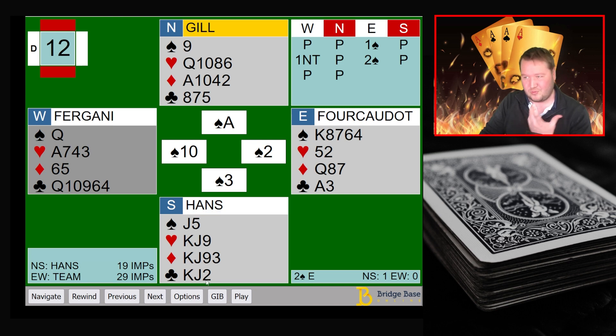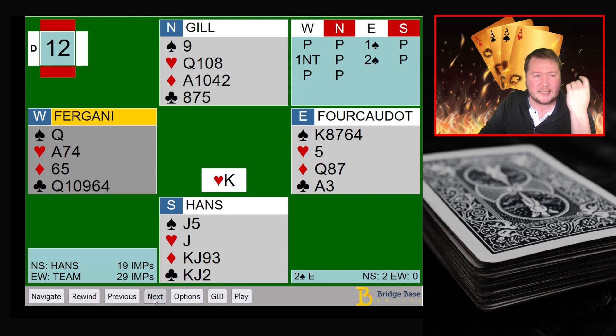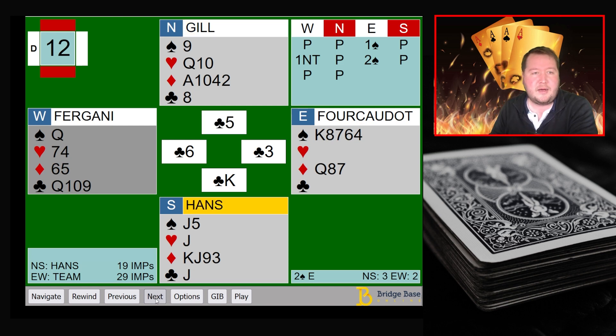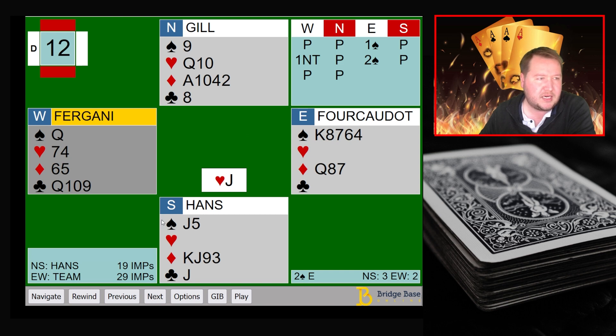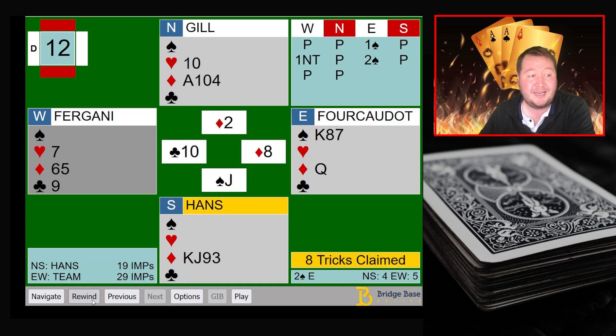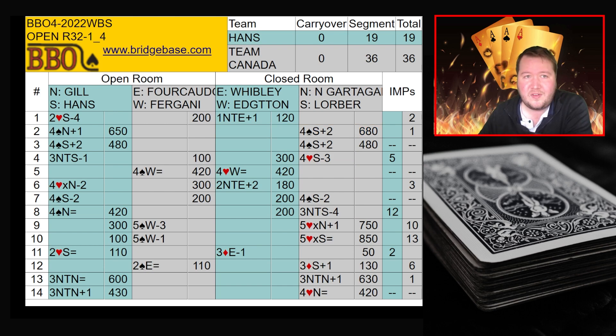The defense starts with a spade to the ace, shifts to a heart and keeps going with hearts. Declarer goes in with the ace of clubs and tries to set up clubs. At this stage, they can actually beat two spades if you play three rounds of diamonds to make declarer ruff, then the jack of spades becomes a trick again. But because of the one spade opening rather than two spades, it's really hard for South to place the ace of diamonds — leading a diamond could easily give away extra tricks. Declarer plays a couple of clubs and makes eight tricks. Team Canada picks up plus 17 IMPs.